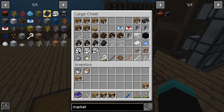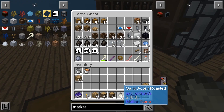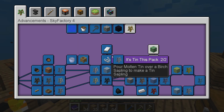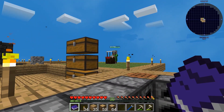Welcome back to another episode of Minecraft Sky Factory 4. In this episode I'm going to be doing some farming because we need to plant some carrots in order to buy stuff from our market.